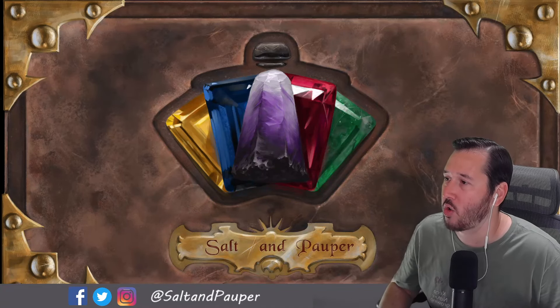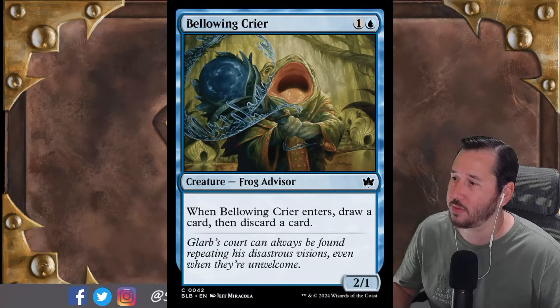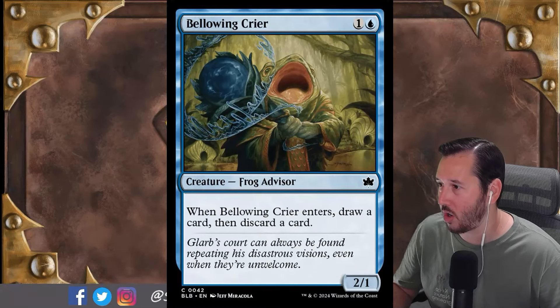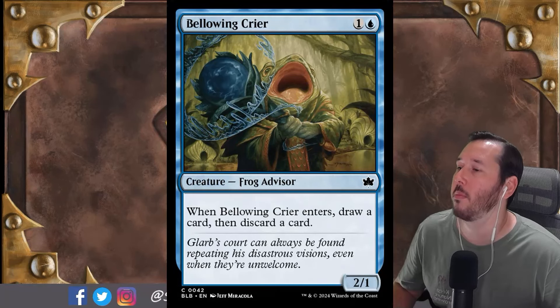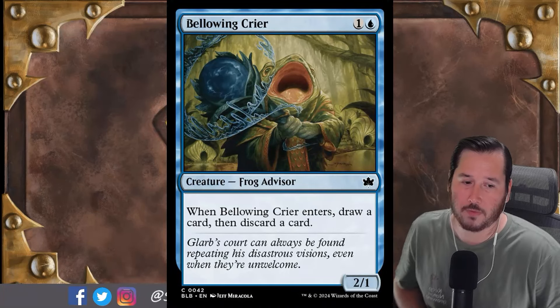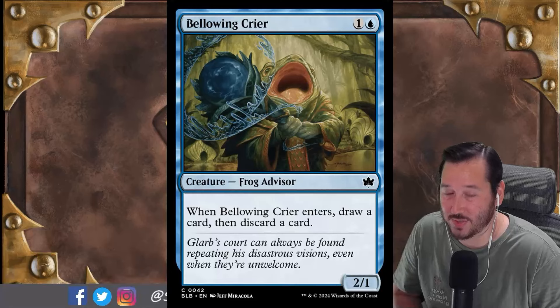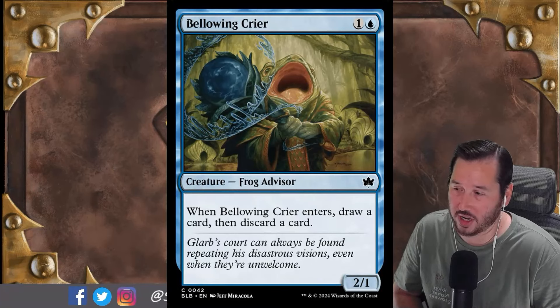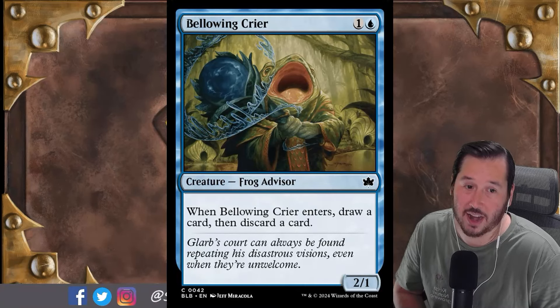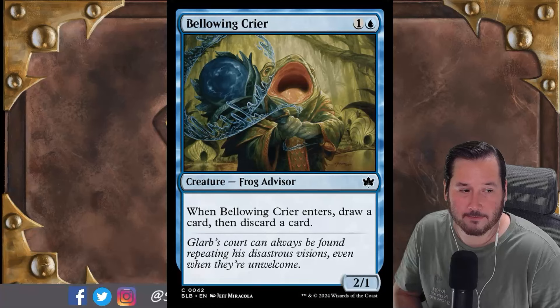This is Bellowing Crier, moving along to blue. It's a 2/1 frog advisor for a blue and a colorless, and when it ETBs, you draw a card and then discard a card. Worth noting, this is not a Meg. But also worth noting, it has a creature type that is particularly relevant for some people. The frog is a new creature type coming out in this set — though frogs have always existed, it was just in Changelings before. There's literally a frog samurai in MH2.